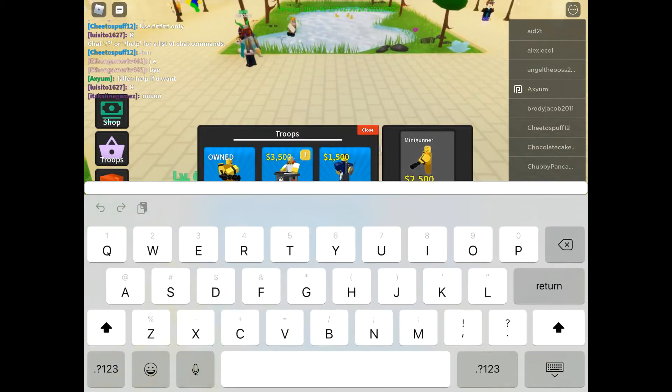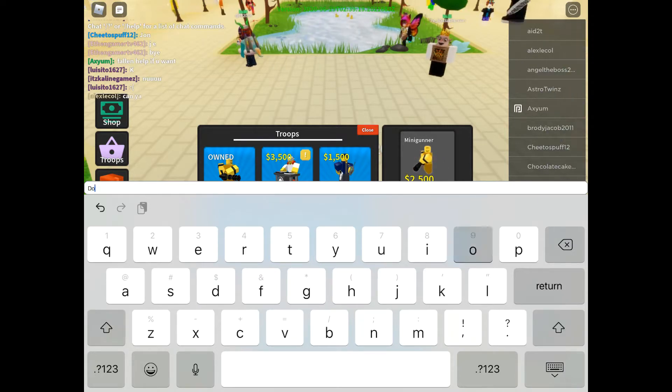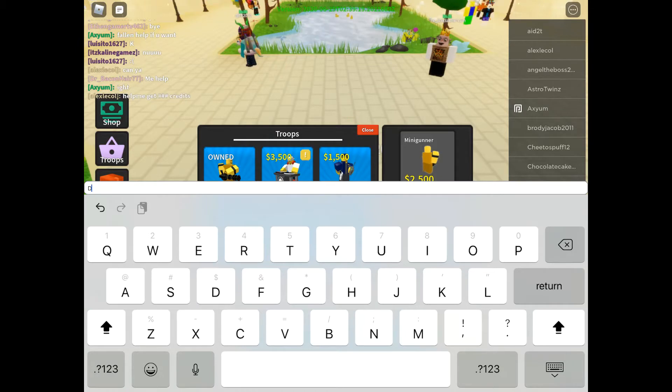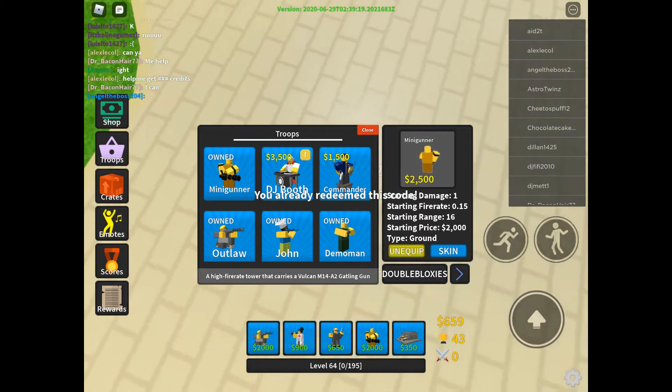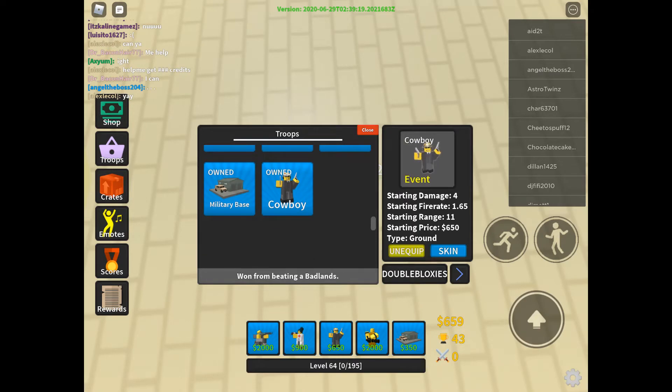So the first code is going to be DOUBLEBLOCKSEYES — all caps. You have already redeemed this code. And that will give you a new skin for your cowboy.